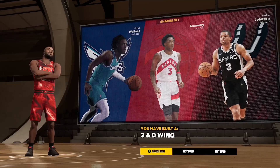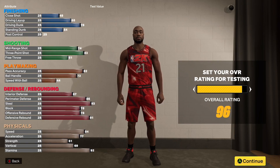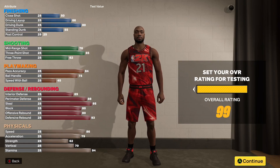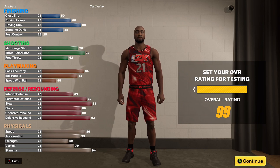You come out with a three-and-D wing. You can test the build in the tester. I get a lot of messages from people asking about this build. I get crazy rebound games, I have high stats for passing, so I get the rebound and it's easy XP — a lot of boards, a lot of steals, a lot of assists. You can do everything basically. With 95 steal everybody knows how OP glove is — I get crazy plucks all game.